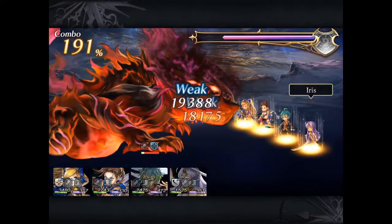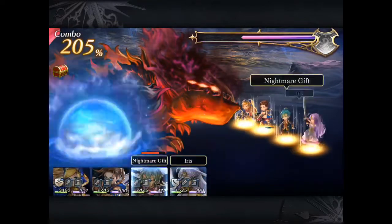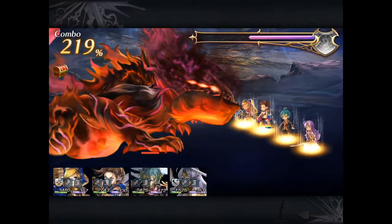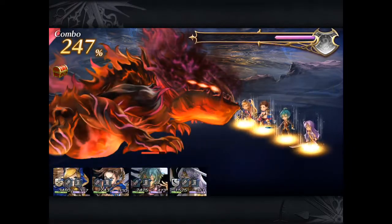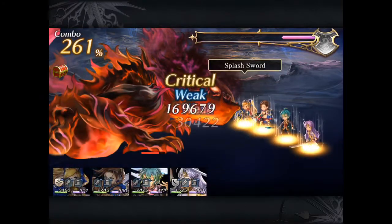Being that I don't have that kind of team, I'm avoiding doing that very hard boss until I get one more water DPS. So this particular boss is a weaker version — I can easily clear it with my mighty LeClaire.